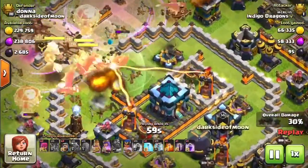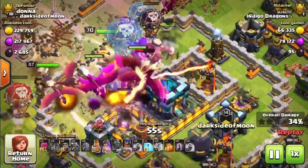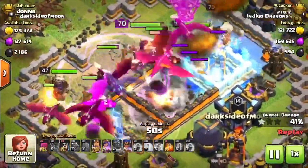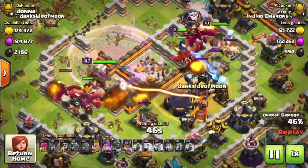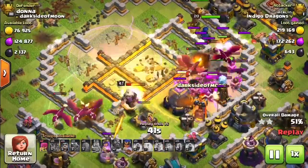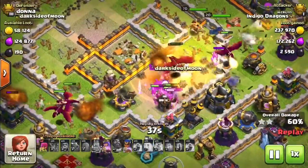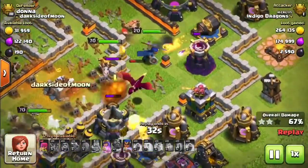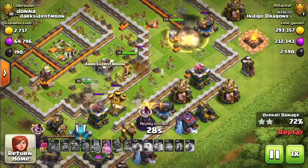The Grand Warden popped his ability, and we're in towards the town hall with no single Infernos left. With lots of dragons and lots of balloons, those single Infernos aren't much of a problem. There goes the town hall down. I also used a Clone Spell to multiply my dragons and balloons, and we've really chewed through the base so quickly. This attack strategy is a lot about speed — if you can get all that power of those dragons through the main defences quickly and take out the Eagle Artillery and those Infernos, you're in great shape.